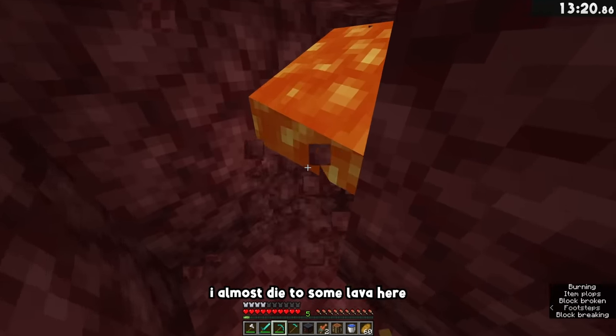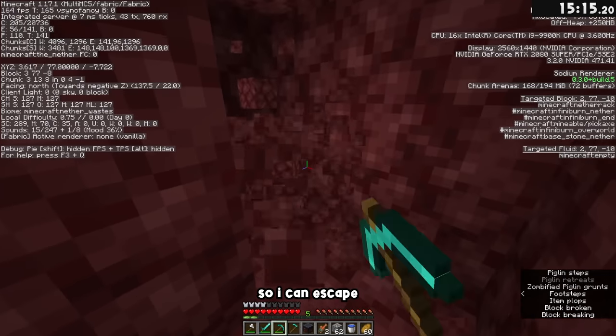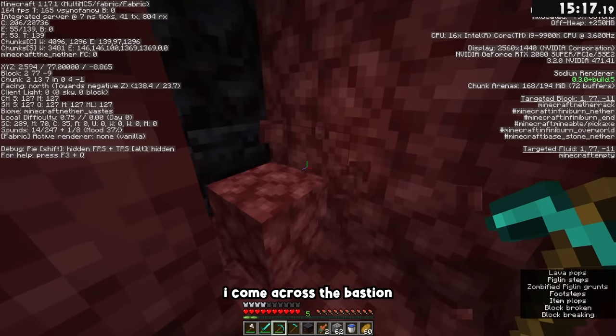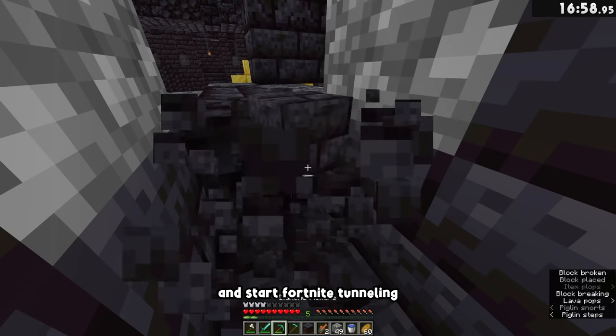So I start mining through the wall. I almost died to some lava here, but I sacrifice my crafting table to slow down the lava just a bit so I can escape. After a bit more mining, I come across the bastion. I mine down the side of it to get down to the ground level of the treasure room, and start Fortnite tunneling towards the center.